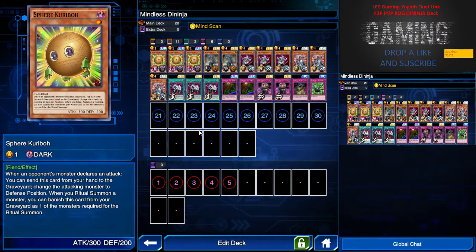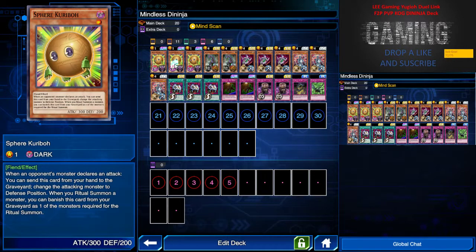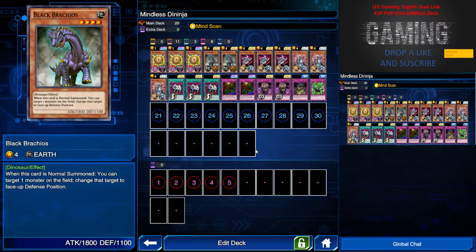So basically I have three Curbow — you guys may say that's not free to play, but you can actually swap this with any other cards that turn the opponent face down or in defense position. Next I have two Brach Barqueos. If you have three from PvP rewards you only need two Bola, so that's one lesson for you guys. What Brach Barqueos does is when it's normal summoned, I can target one monster on the field and change that target to face-up defense.